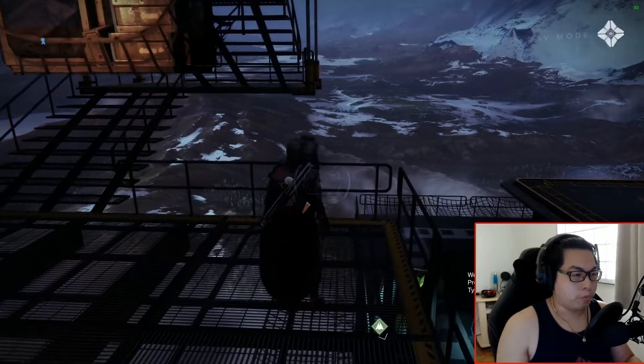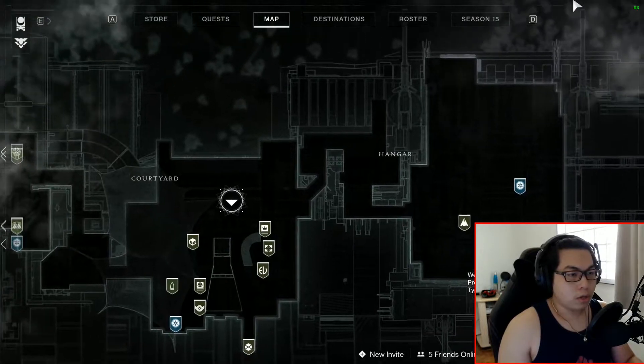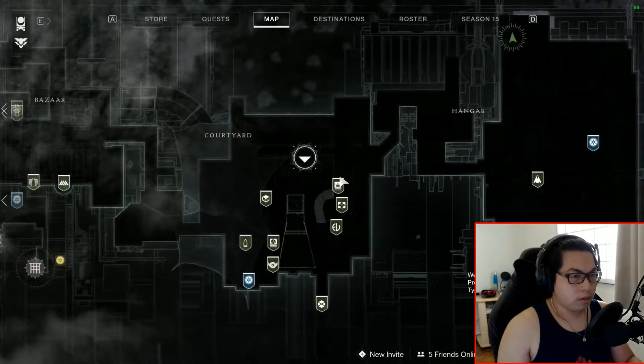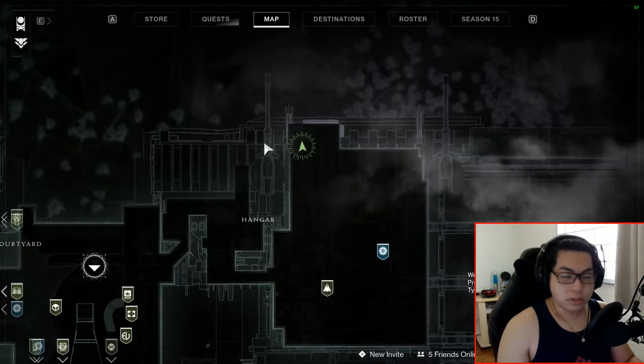It'll just say 'approach,' but what I'm gonna show you right now is the map location. Do you see that green dot right here? This is where Xur is.